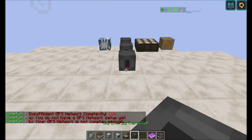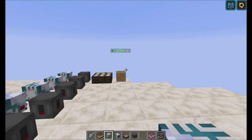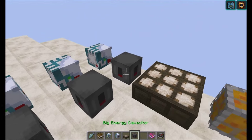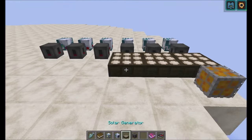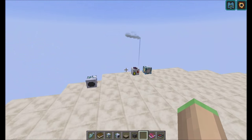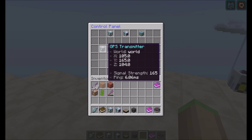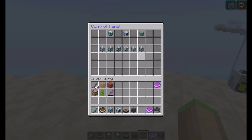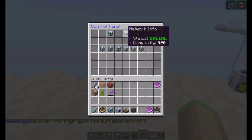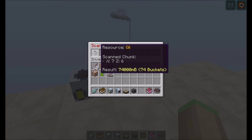If we add more transmitters, we're going to quickly drain our power, so we also need to add more solar generators. Now if we look in here, you can see we have a lot of these, and we have a complexity of 990. We can now geo-scan this chunk — and it's now scanned. We can now see that it has 74 buckets of oil stored in it.